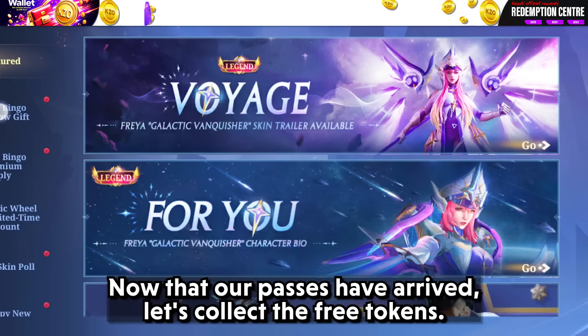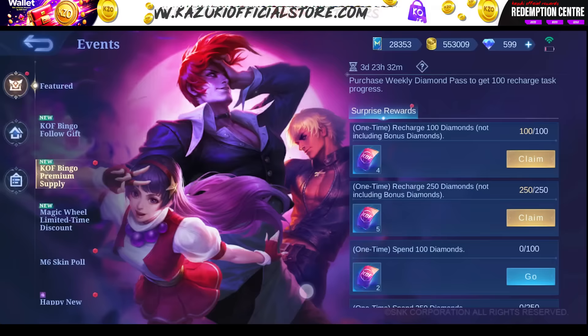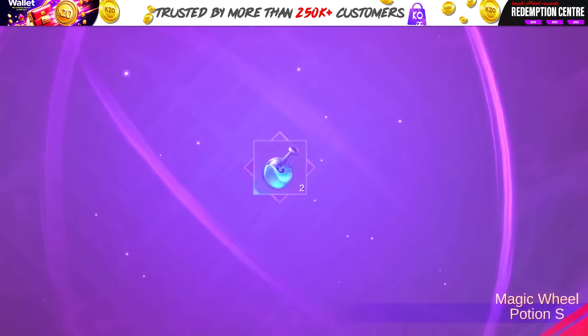Now that our passes have arrived, let's collect the free tokens. You can also claim this alpha trial card if you pre-registered earlier. Now that we have our tokens, let's get straight to business.